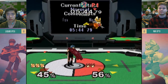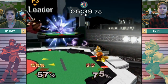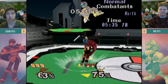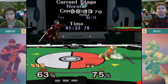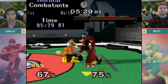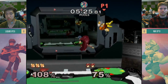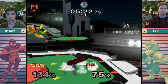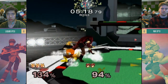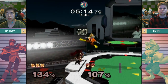Up throw. He kind of up aired that. I think he was reading the tech away — going for a read to possibly get a better conversion. Amazing dash out of all that. Liquid. Good stuff. I thought he was going to go neutral, but that's good too. Crosses him up and then crosses him up again with Nair. I like it — Nyx is playing this really well.